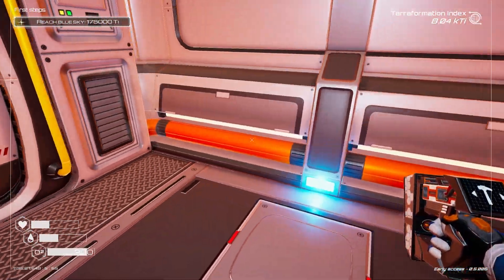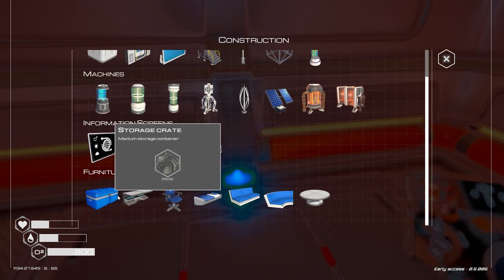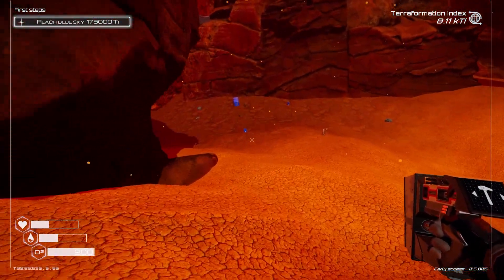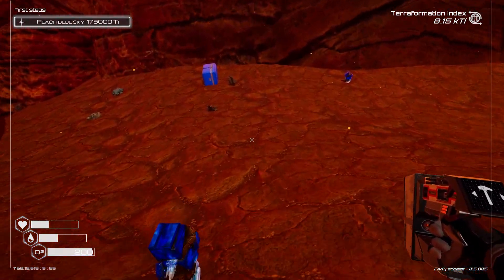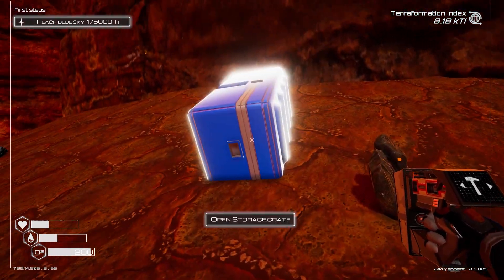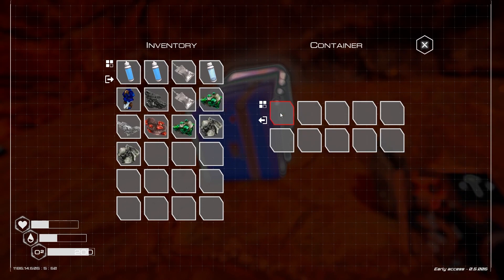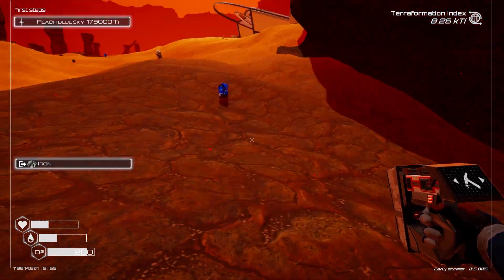There's our little breathing space. We don't have iron behind that — that was silly, but okay. We've got a chest here — let's have a look. Food, glorious food! There we go. I can take the chest too — extra iron.